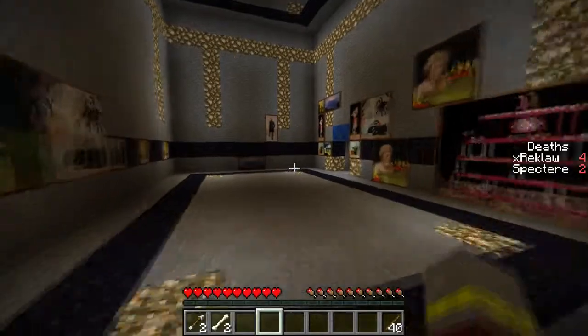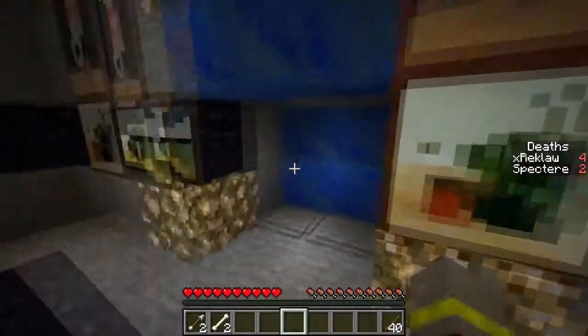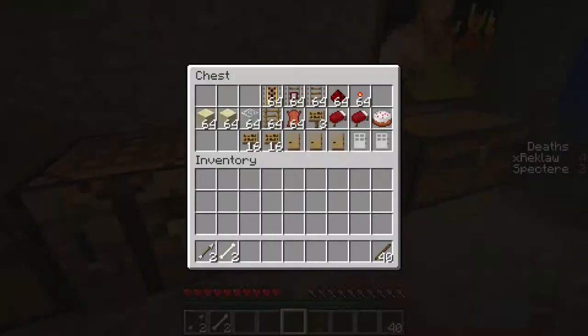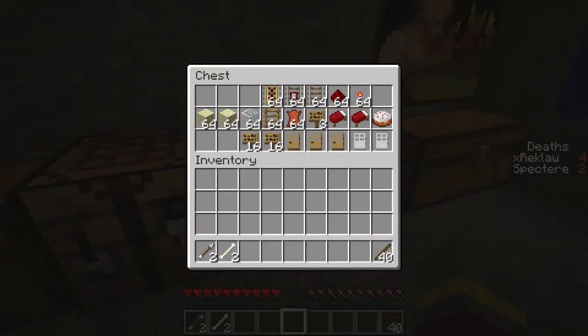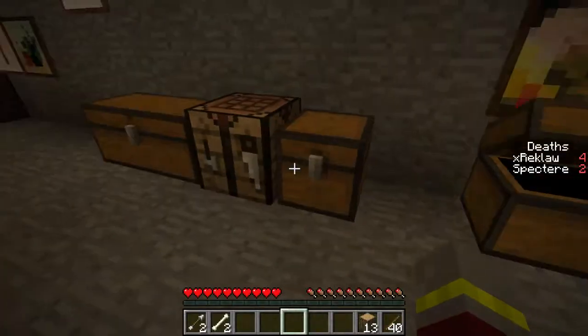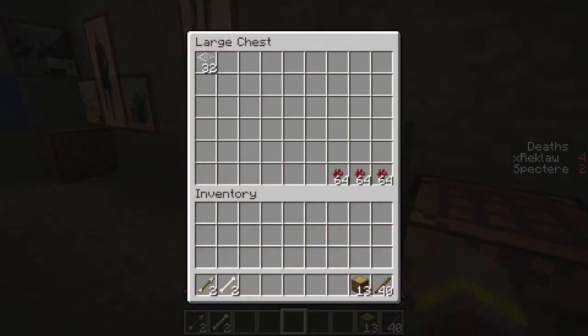I'm gonna go back to clearing that skeleton spawner. All we should have to do is just seal it up and make a little block underneath. That way we could just poke them in the feet until they die. That'll be a nice supply of experience and bone meal.